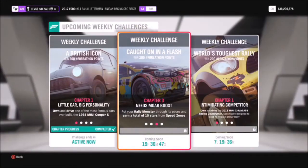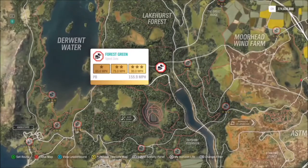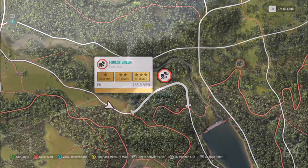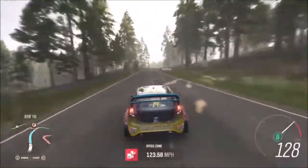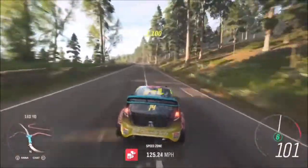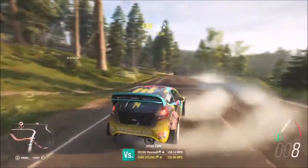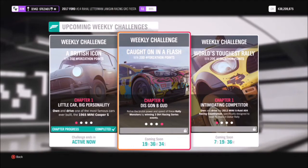The next challenge wants you to earn a total of 15 stars from speed zones, which is super easy. Head over to the Forest Green speed zone — to get three stars on each run, all you have to do is hit an average speed of 90 miles an hour, which is very easily done in any rally monster car. All you need to do is make five runs back and forth and you'll have this challenge completed in about five minutes.